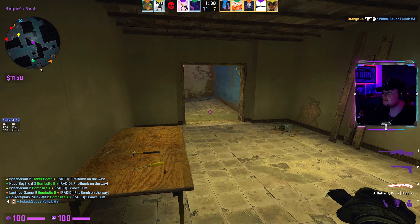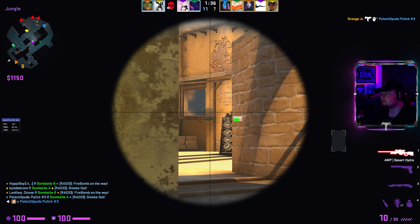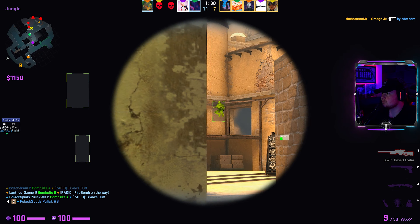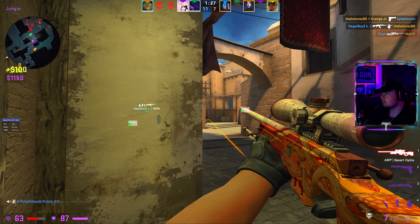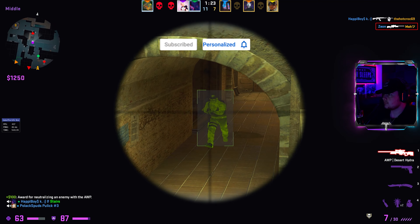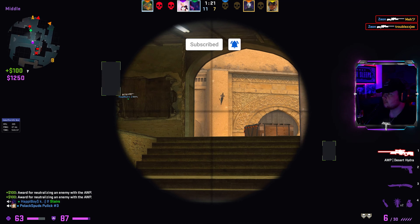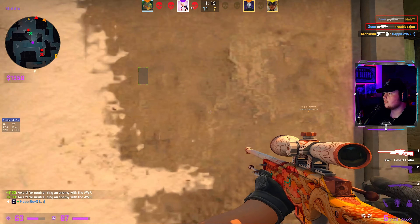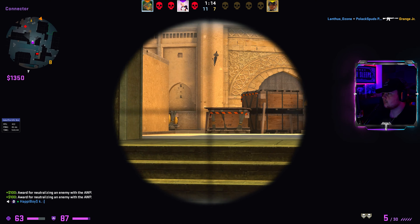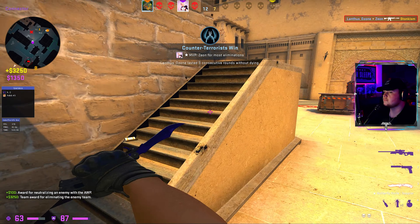Unless you're like an amazing AWPer. He's on site, he's on site, he's on site - default. Yellow, yellow. One CT. He's at 60 - that CT guy went back to triple, then stairs. Counter-terrorists win.